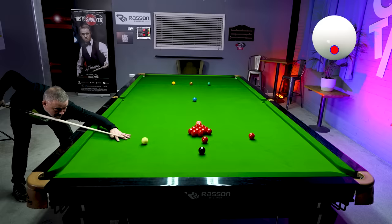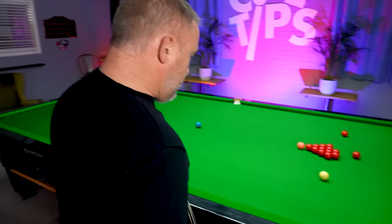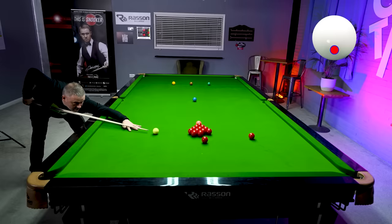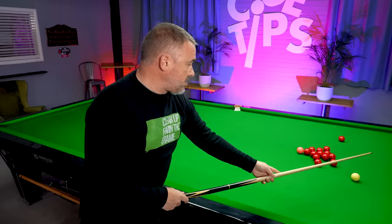Now I've got this angle on the red. This is about break building — recognising times where you can play a more aggressive shot. We've got an angle on this red where we could quite easily just drop it in and play for the black into this corner. But if we want to be more aggressive and bring reds into play, we pop this red and screw into the pack. That's a chance to bring more reds into play. We've played the screw shot, we're on the black, and now we've brought another red out. That's the art of break building — recognising times where you can be more aggressive, bring reds into play, and continue the break.